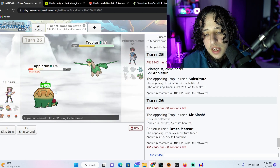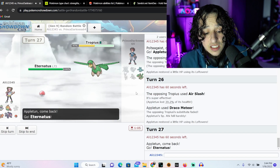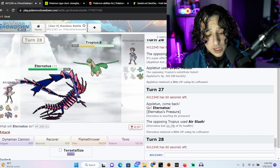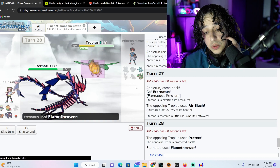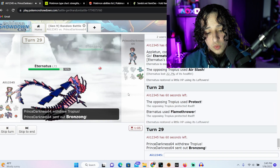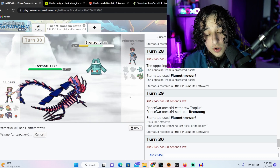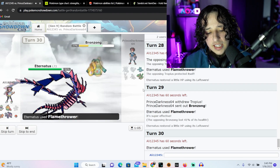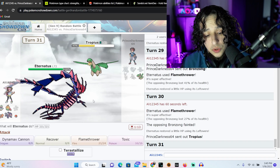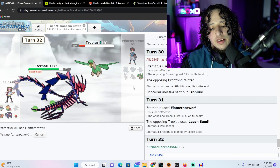Draco Meteor — fine, no surprise there. Maybe he'll use a Substitution — I'm guessing he will and I would rather be faster than him, so let's go Eternatus. He used Air Slash anyway. I'm faster than him for sure now — he definitely has Chlorophyll or I'd imagine he'd have switched out already. Protect — well, he's screwed because the other is a steel type, so he's gonna take massive damage no matter what. He will die — we're faster as long as we don't miss. Honestly, if this is over, GGs, you lasted while you could.